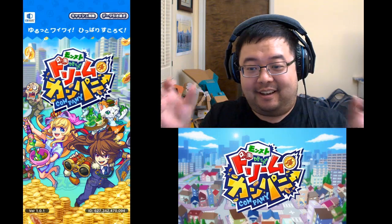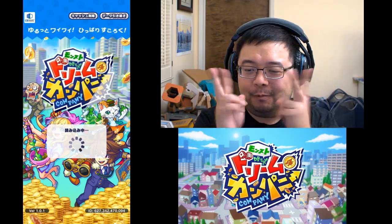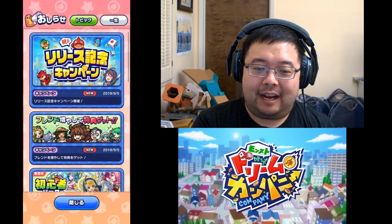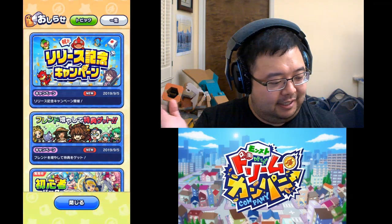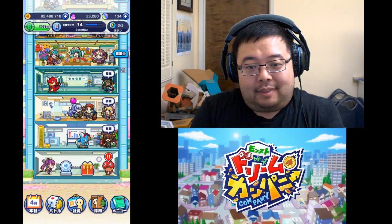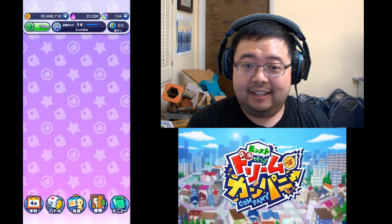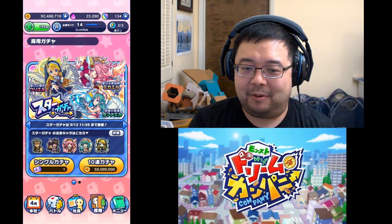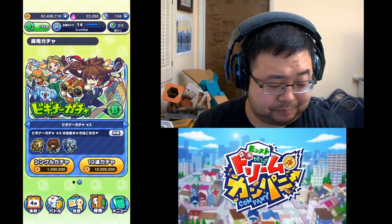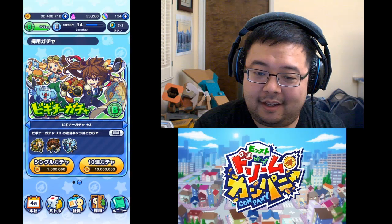So you got Monster Strike and then Com-Punny — Mon-Punny. Basically this game has kind of like two gameplay elements. The first is you are the CEO of this brand new company and you are hiring all of these Monster Strike characters who have finished fighting and so they all get jobs. They're here to help you out to make some money, and what you do is gacha for them. The gacha currency is gold, not orbs.